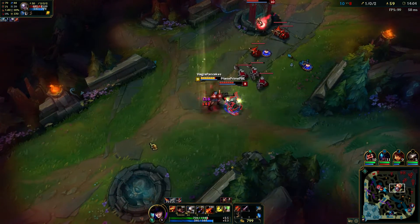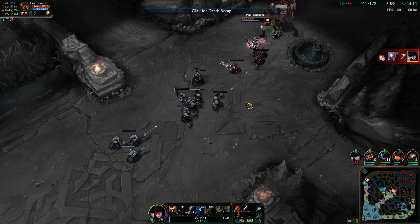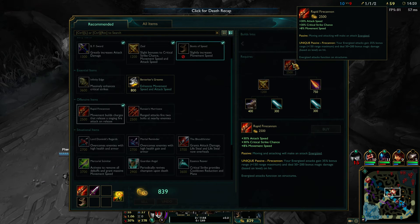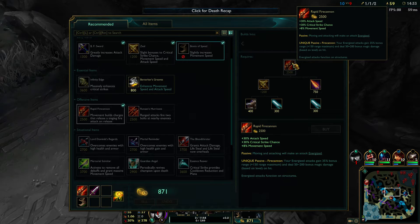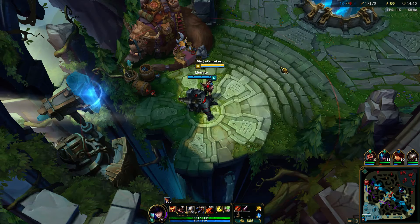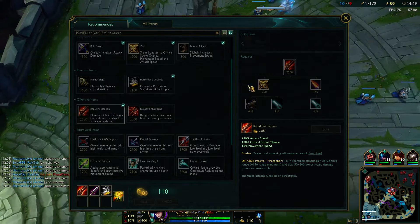This item - Rapid Fire Cannon - is in my opinion obviously a sieging item. Let's say you're playing Vayne or Draven and you can't get up to that tower because you'll get hooked by Blitzcrank. Not only will RFC increase your movement speed and crit by a lot, but you actually get increased range so you can attack the tower. It helps you siege - that's my impression.